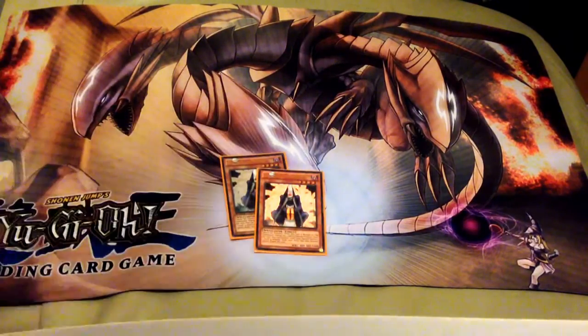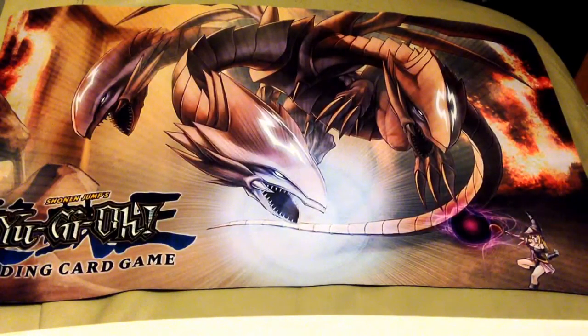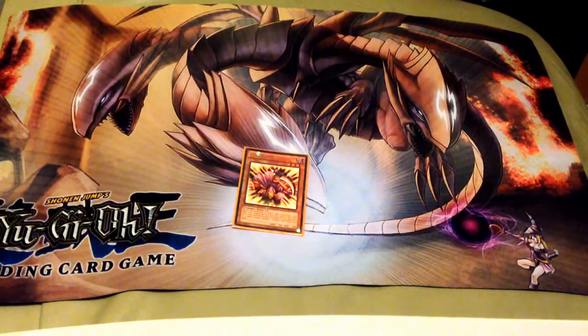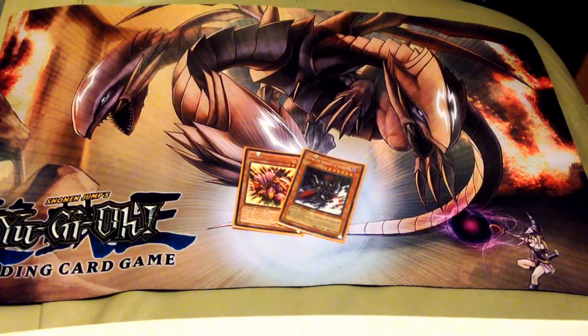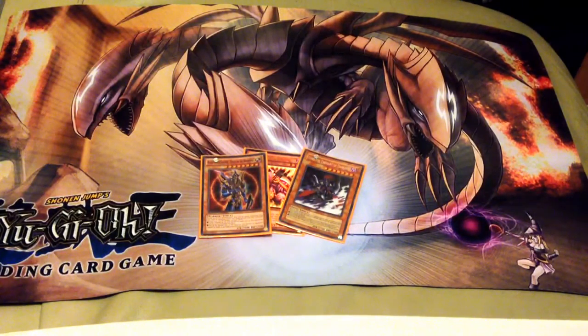I run two Summoner Monks because there are a lot of spells in this deck. If you need a Gagaga monster, you pitch a spell, special summon a Gagaga, normal summon another Gagaga, and boom — big XYZ. Opponents don't expect that. I also run two Cyber Dragons for straight XYZ Level 5 plays, Spirit Reaper to stall and get your bearings back, Gorz because he's an absolute beast, and BLS because he's just a unit on his own and helps the deck.